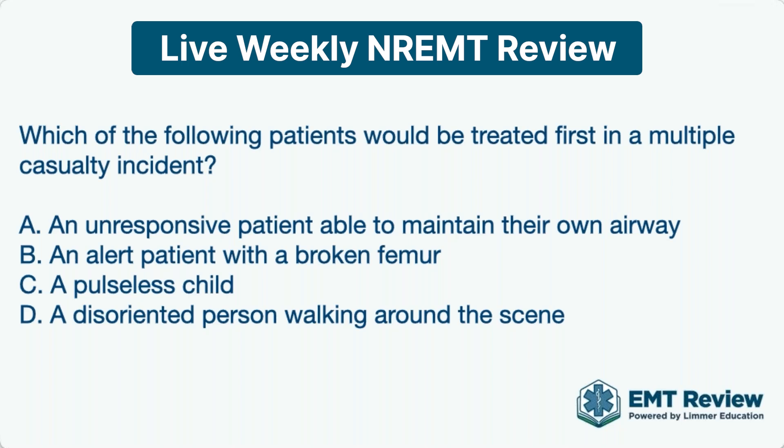Remember, regardless of which triage scheme you use — START triage or any type of triage — the general things that make somebody red are altered mental status, signs of shock, and a rapid respiratory rate, which is really indicative of a patient who is very, very sick. So in this case, we've determined that Choice A and D both have altered mental status, but the unresponsive patient would need more care.